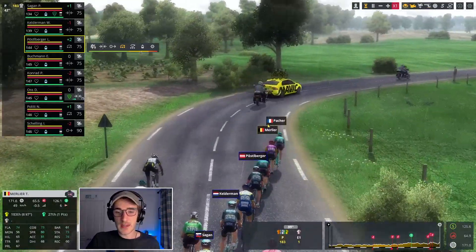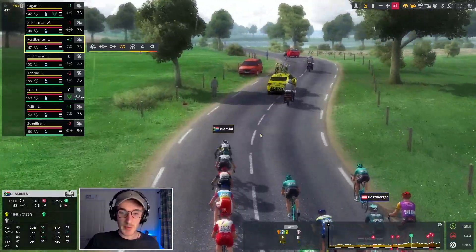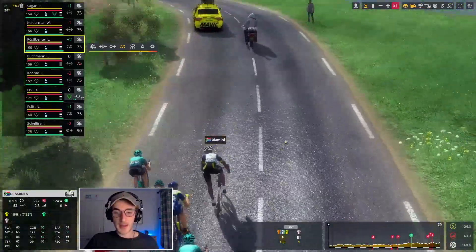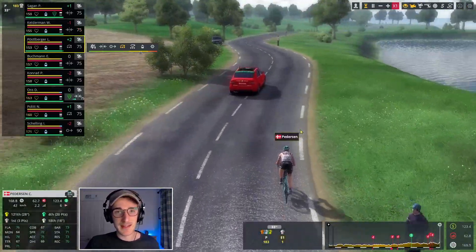Let me know guys if you want to see this jersey throughout the rest of the playthrough — I'm a big fan of it personally. I also added the new Qhubeka jersey as well. You can see that on Nick Dlamini right there as we still have Casper Pedersen dangling off the front.